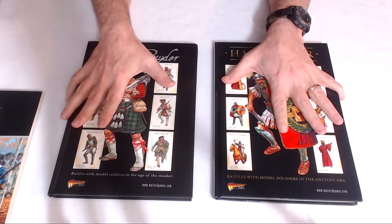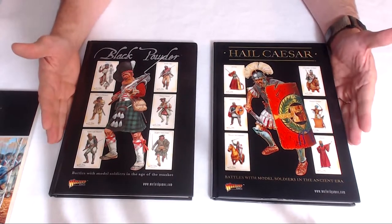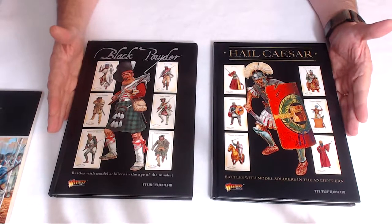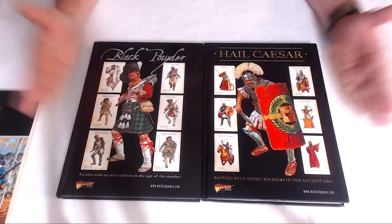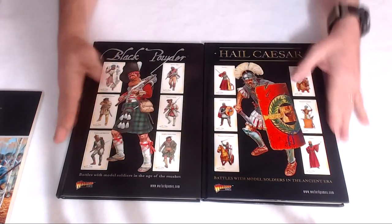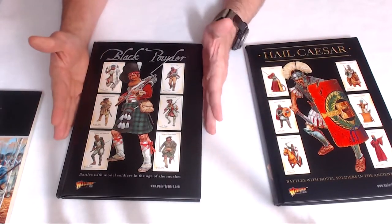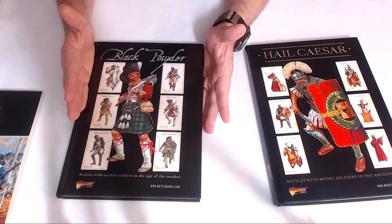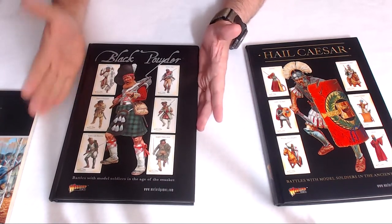You're asking yourself, why do you have both Black Powder and Hail Caesar in front of you? Well, both of these games are so similar they are almost exactly the same game. You can even see based on the way the books are laid out — these books are almost exactly the same rules, just different time periods. Black Powder covers no armor or very little armor, bayonets on muskets you have to ram-rod and load, maybe some rifles.